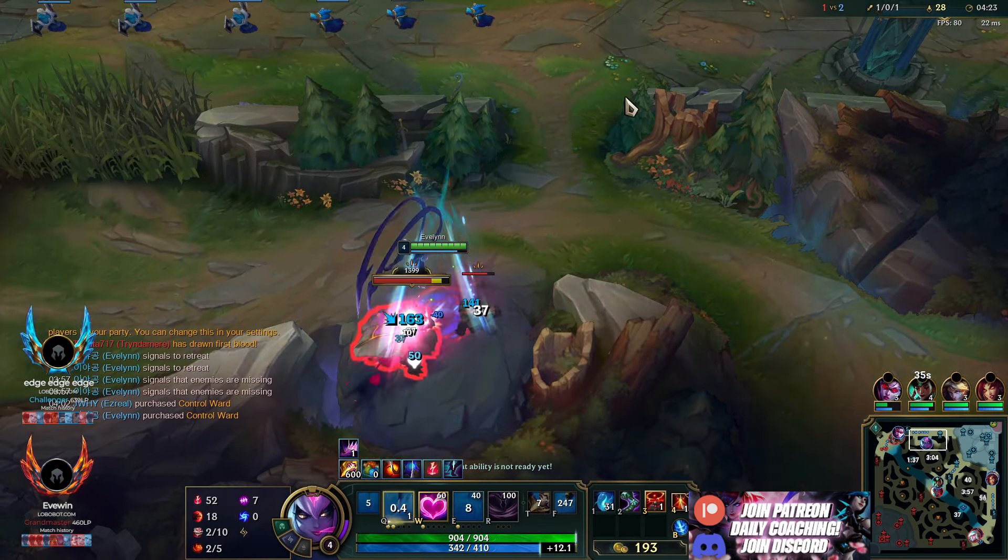Nice top lane trade, one for one. We're just going to path down straight to the Raptors. Fiddlesticks is going to go bot side out of base because his bot camps have respawned and his top camps are still respawning — no reason for him to go top just yet. So he'll be opening on bots; we'll just ping that to our team. Mid's trading — I can't really gank this Yone, he'll just flash away. I'm going to wait for my ult before I gank that guy.